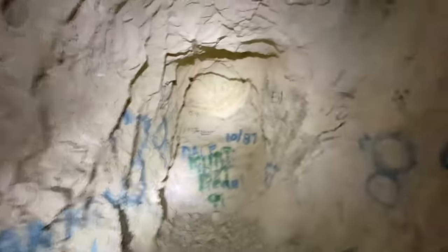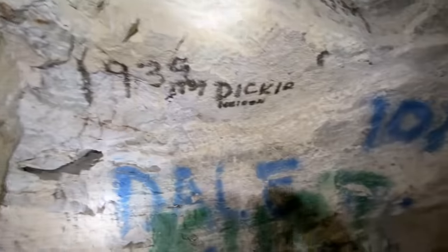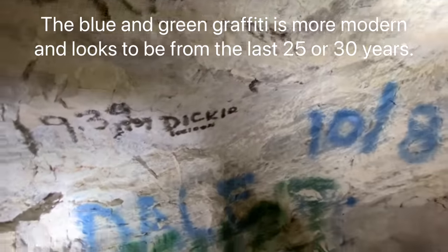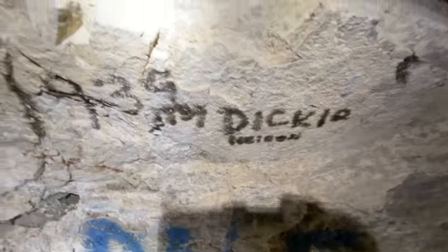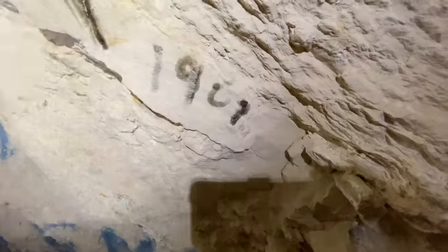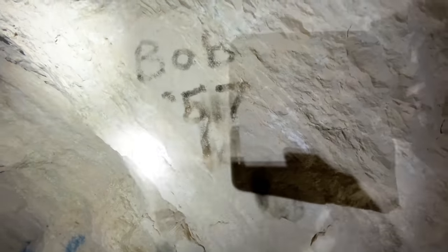Let's check out these dates real quick. So you've got 1939 right there — Dickie somebody. That's the only name I see. There's some modern graffiti here in color, but that black graffiti was done with a carbide lamp, so 1939 — a long time ago. Here's another one: 1907. This mine might have been started in the early 1900s. There's also Bob 57, 1957 — a little more recent.